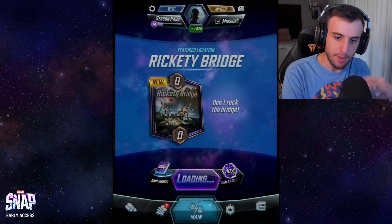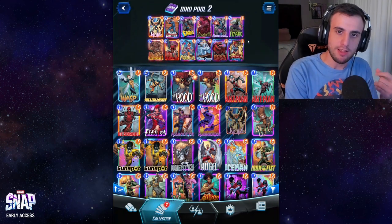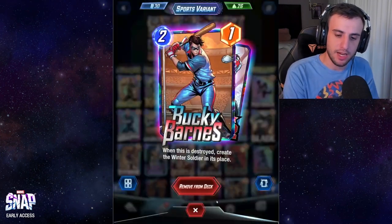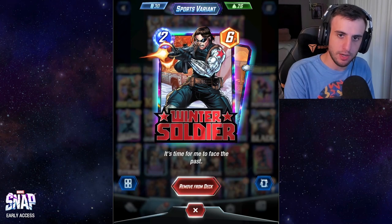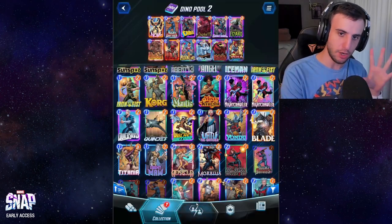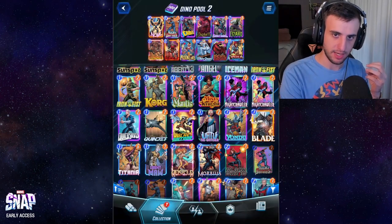Moving on to the next version — this is the intermediate deck, which you can play once you have more Series 2 cards. The biggest differences are: there's a bit of a self-destroy package. Bucky, when destroyed, spawns Winter Soldier — a six-power card. Carnage can kill your Bucky, and Deathlok destroys all cards at a location, so be careful — only play Deathlok on an open row or where you want to kill something of your own like Bucky or Nova. Use Carnage mainly to kill Bucky and Nova.